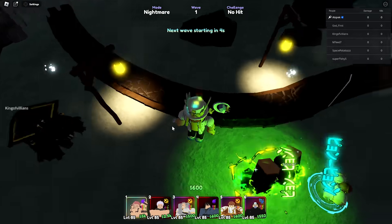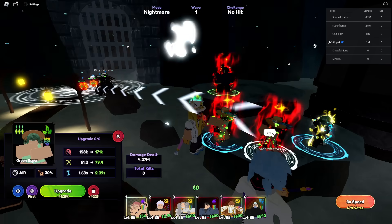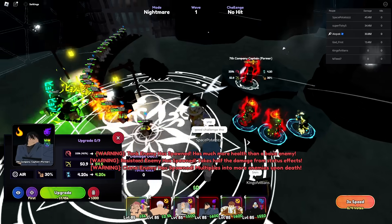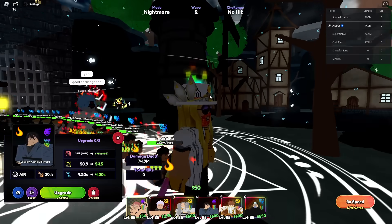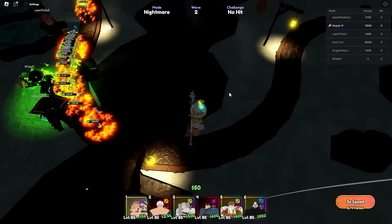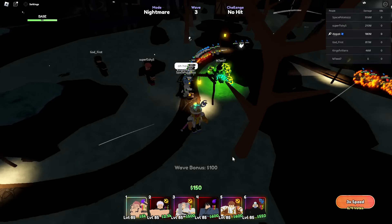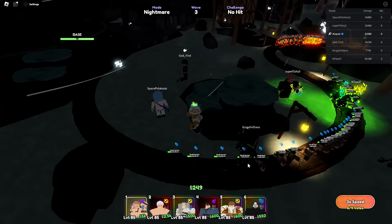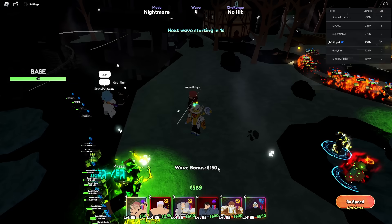We're in an ultimate portal tier six - let's check it out. We got all the pro players together: two Overlord Tatsumakis, All-Seeing Otatsumaki, the whole squad. But 54 million HP on wave one - I was not expecting that. That is absolutely insane. I think we just lost it - we lost the tier six, that is so sad.